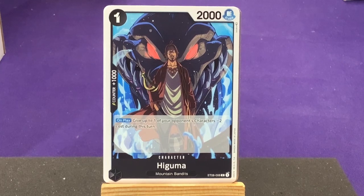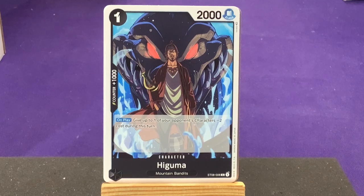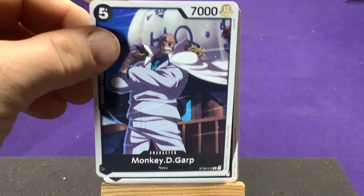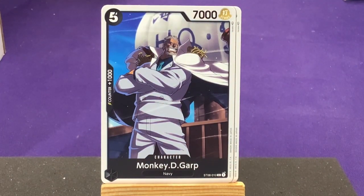We have four copies of Higuma from the Mountain Bandits — the guys that attacked Luffy's hometown when Shanks was there. I believe that's the sea monster that bites off Shanks' arm. On play, give one of your opponent's characters minus two cost during this turn — an intimidation effect. We also have Makino from Windmill Village, where Luffy grew up. On play, if there's a character with a cost of zero, draw one card — neat synergy with Shanks eliminating low-cost characters.